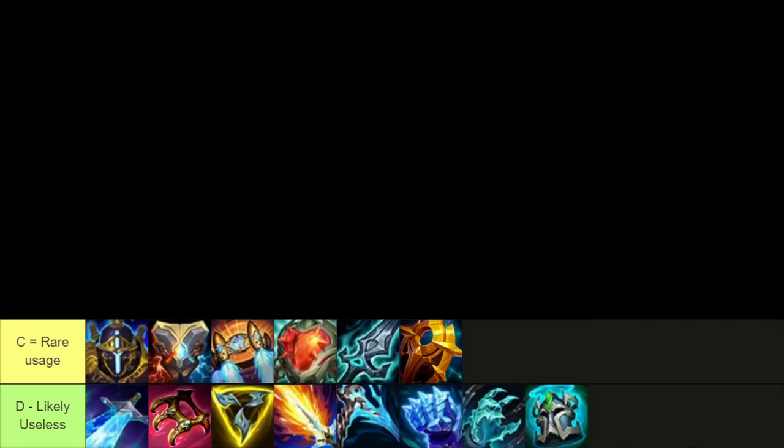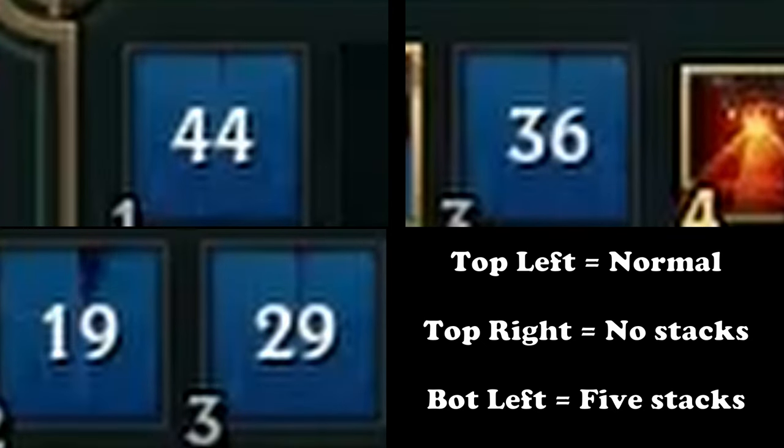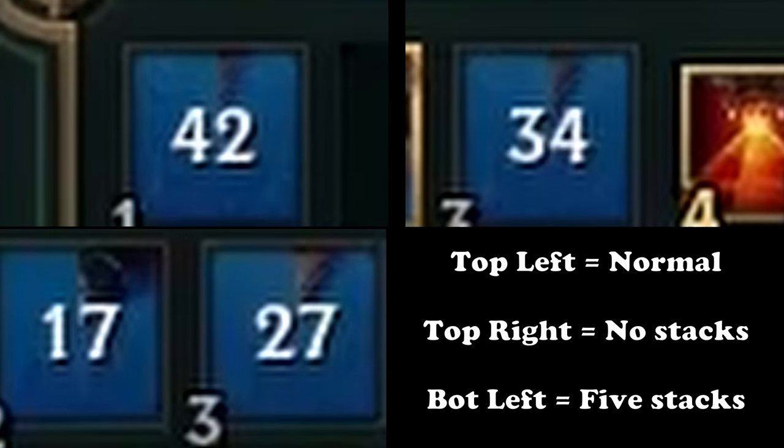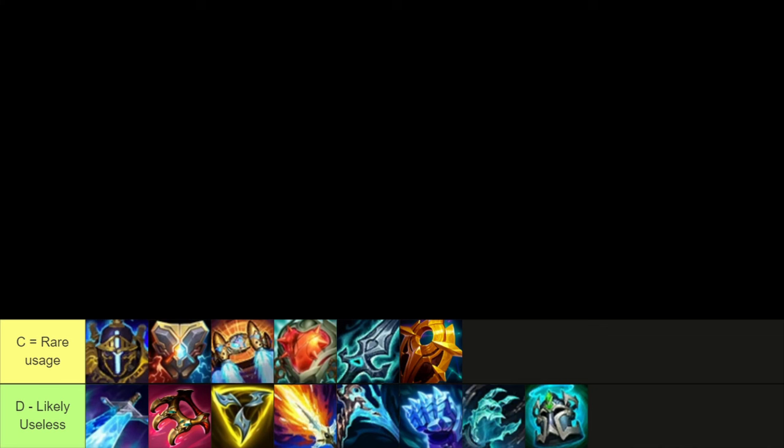The remaining two items, Zeke's and Hexplate, are just strange because they're tied to your champion's ultimate. There just aren't that many champions with an ult cooldown short enough to benefit from this, and even if they do, they probably aren't going to be building these items. There could be some hidden tech with Axiomask and Hexplate on some champions, or maybe a split push attack with Hullbreaker Hexplate on someone like Nidalee, Corki, or LeBlanc.